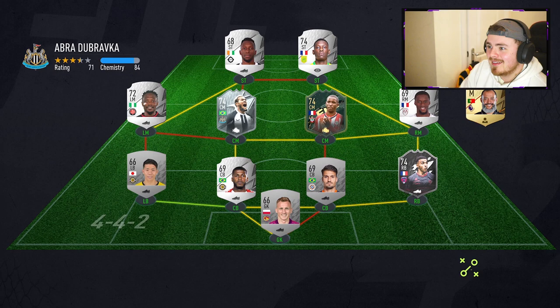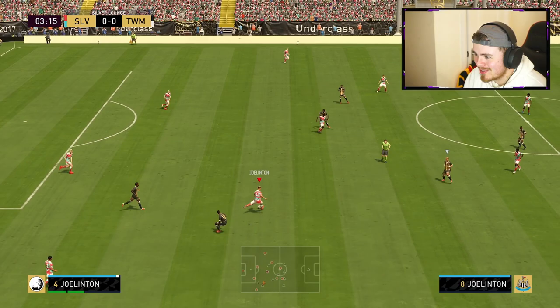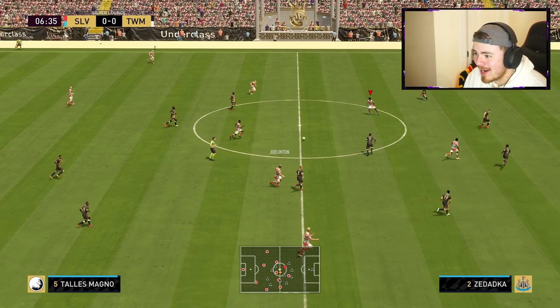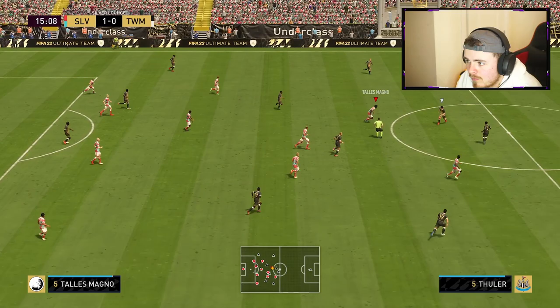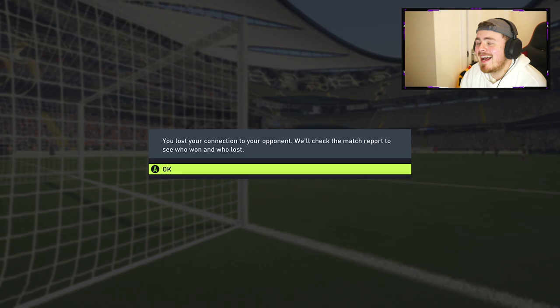We're one win away from getting Rico Henry - let's secure the win. Game number two - 84 chemistry this time. Big block, big interception early doors - love to see it. Big tackle, doesn't get the ball but he's there tracking the run with the pace. This man's an absolute glitch - what are EA thinking, he's a silver with 95 pace! Elanga moves the keeper and we get the 1-0 lead. Elanga again - fantastic touch, the man's in on goal, across the keeper and it's 2-0! My man's had enough - the 2-0 rage quit comes in. We did what we set out to do.